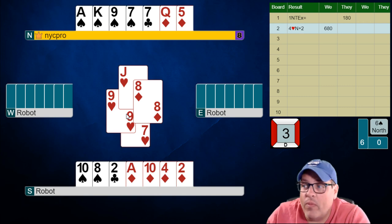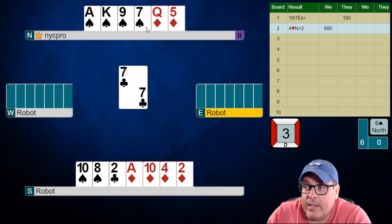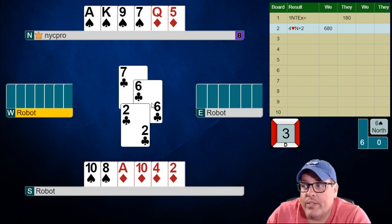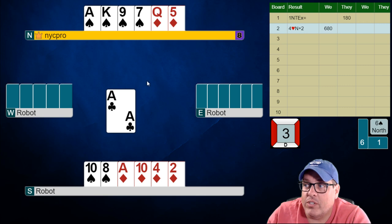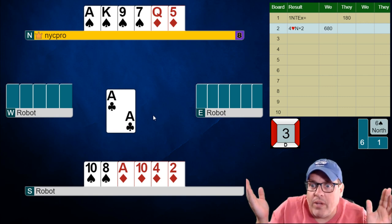So now when I run those hearts, all I'm trying to do is get rid of all their hearts so they can't have that as a choice. I've already drawn trump so they don't have any spades. So now when I lead this club, the person that wins it has two choices. They can lead a club, which is going to give us a sluff and a ruff — which they're doing. Or they could lead a diamond, in which case we have the potential of a free finesse if the king is to our left. Here you can see they've chosen option one. They've given us a sluff and a ruff. Recognize they only had two choices here, both of which are terrible for them.